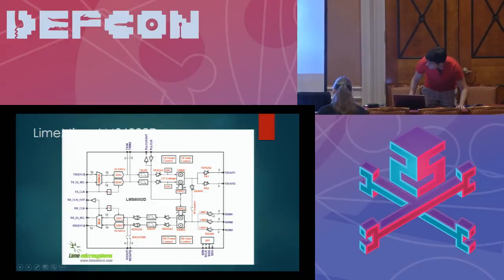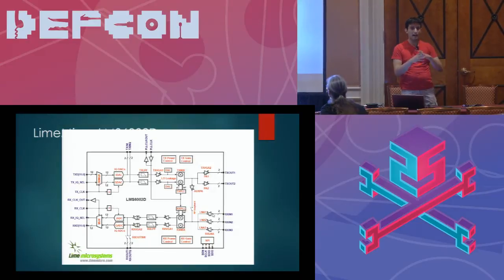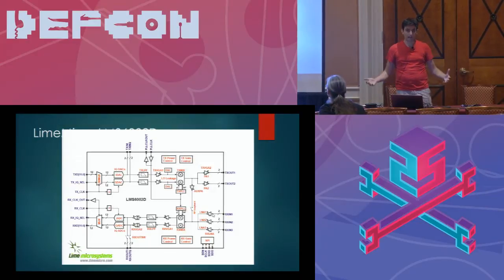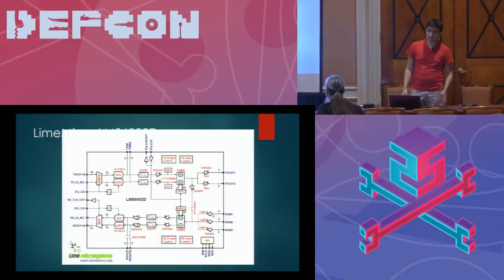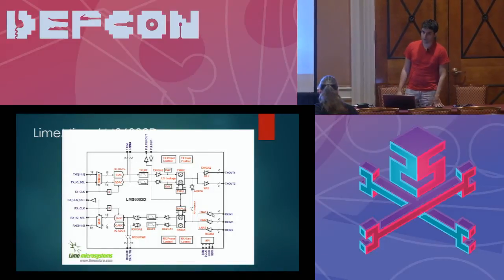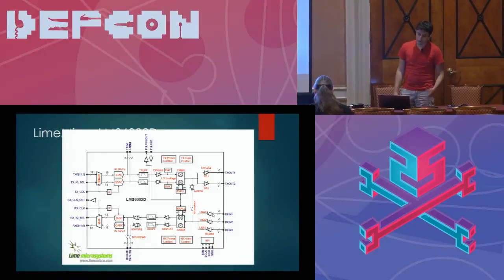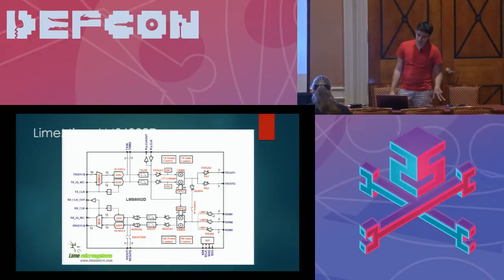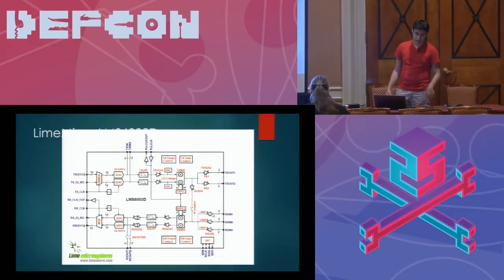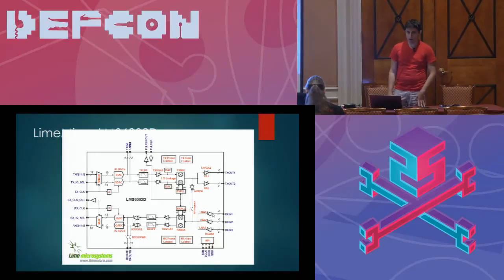The reason why the LMS chip has three different LNAs is because it has a low-band LNA, a high-band LNA, and a wideband LNA. The wideband LNA has slightly worse noise figure performance than the banded LNAs. On the BladeRF, we use both LNA one and two and leave the wideband LNA unpopulated.